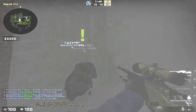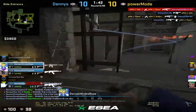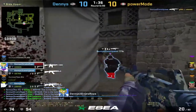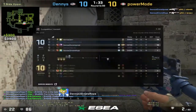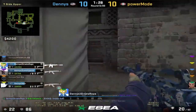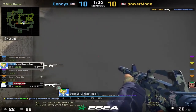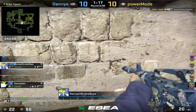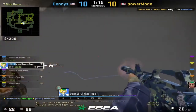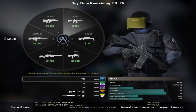On round 21, we lost an honestly unacceptable one-versus-three. For some reason our communication completely broke down and we were all on separate pages. Here's that round with voice comms so you can hear what happened — players were calling different locations and there was confusion about where the remaining enemies were, ultimately leading to a preventable round loss.